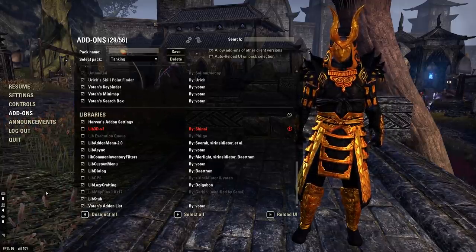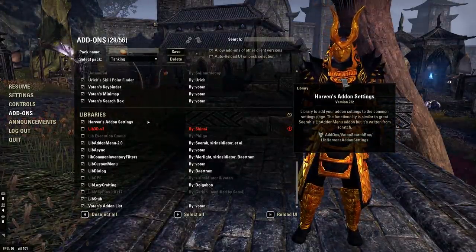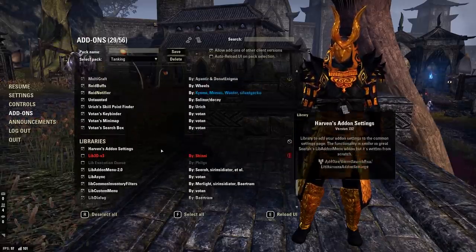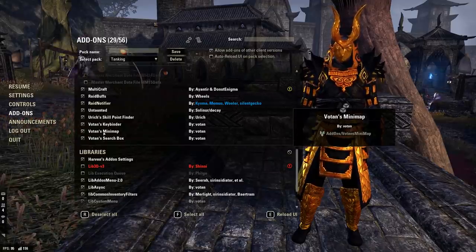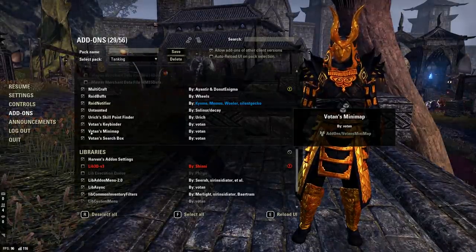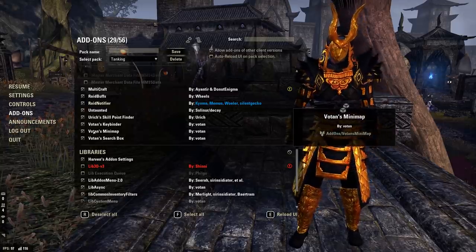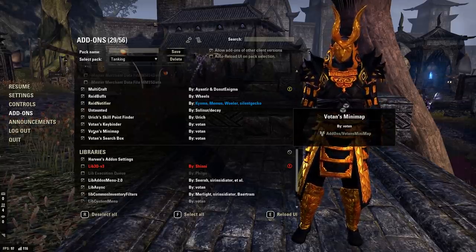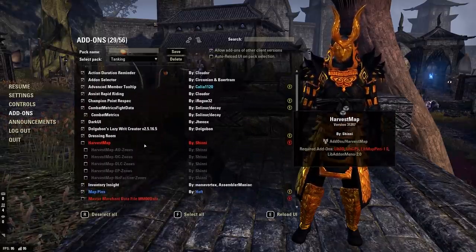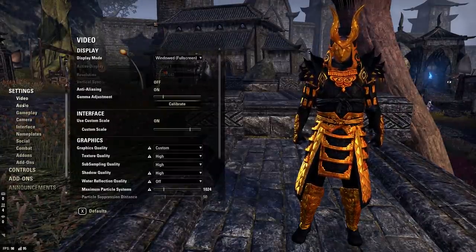In terms of libraries — some came with add-ons and some I had to download separately. When you download an add-on and it shows red, especially Voton's add-ons, click the dropdown and it'll tell you what libraries you still need. You can download those from Minion. If you don't know how to use Minion, I have an entire guide on my channel — just search 'how to install add-ons' and you'll get an updated guide.